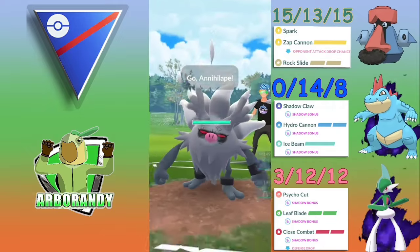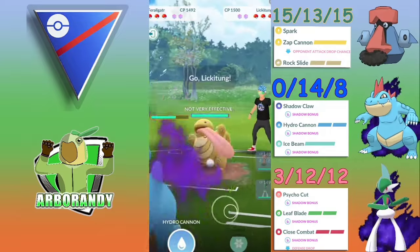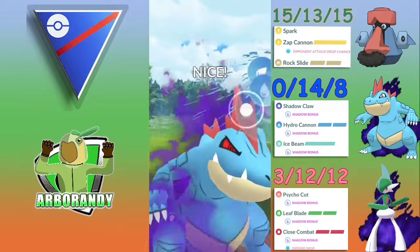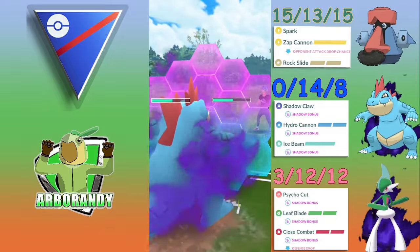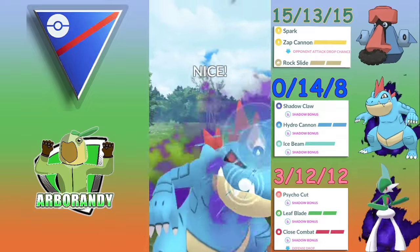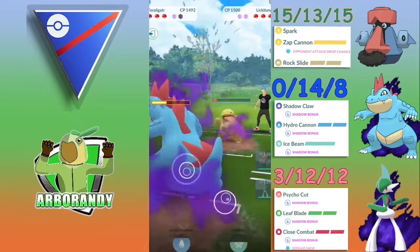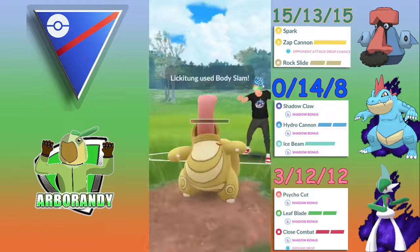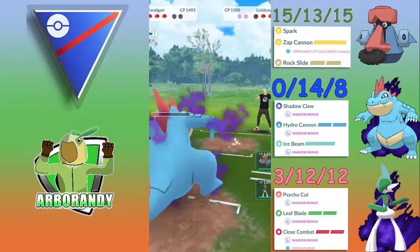In the next match, Probopass up against Annihilape — a very negative matchup — but I'm going to try to come in with Shadow Claws. It's answered with a Lickitung, which has Power Whip, so this is a negative matchup for Feraligatr. It's all based on energy management, so I shield, try to get another Hydro Cannon off, wanting Lickitung in a health range that Probopass can handle. The Hydro Cannon connects and I'm thinking we might be able to farm this down. Can Shadow Feraligatr double-resist non-STAB Shadow Claw Lickitung down? Yes it can!